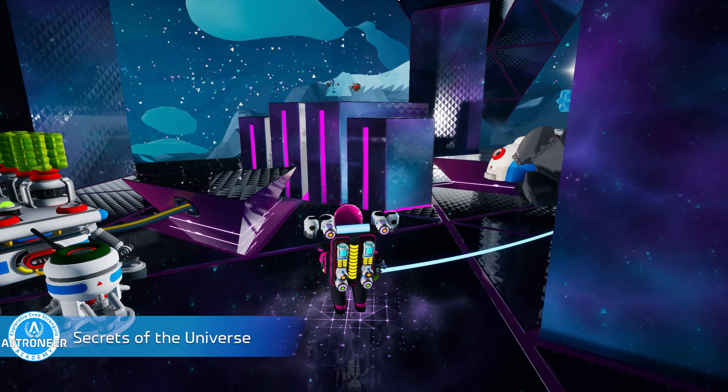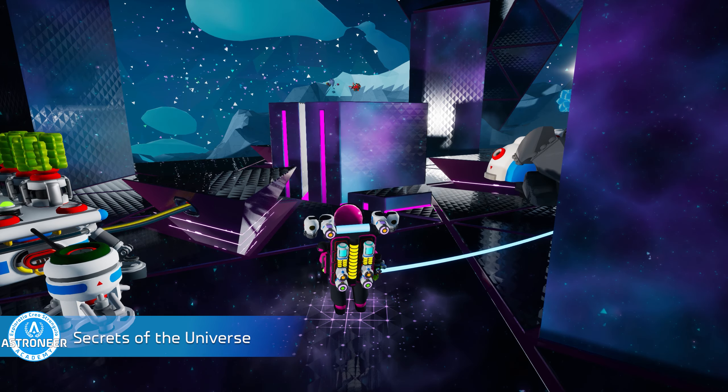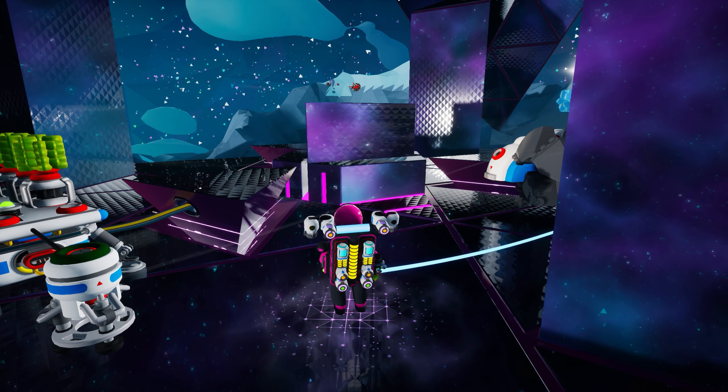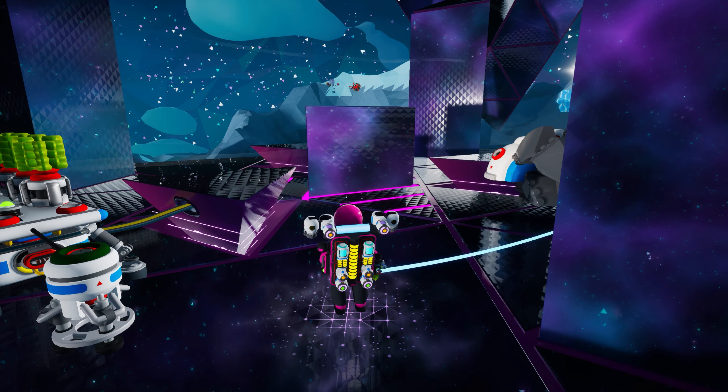Four: Secrets of the Universe. This one takes a bit of work. You need to solve all of the gateway chambers — and by all, I mean all, and by solve, I mean plug in a lot of power and wait 30 seconds, and then do it again 33 times. If you need help, check out the protip at the end of 205.